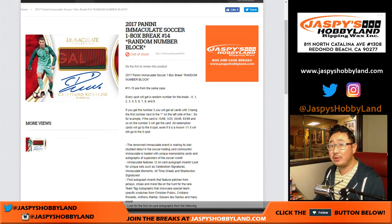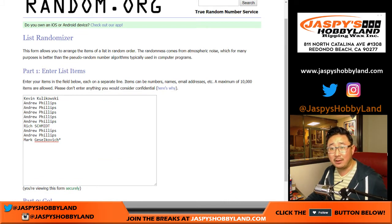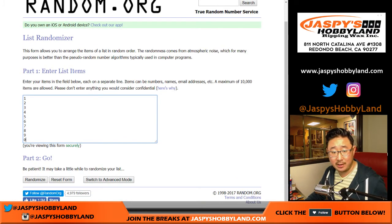Welcome to Jaspi's Hobbyland. It's a good time to do the soccer — 2017 Panini Immaculate Soccer, random number block break, number 14 from jaspishobbyland.com. We've got World Cup qualifying happening, the World Cup is next summer, and we should be expecting a lot of great soccer products on jaspishobbyland.com.